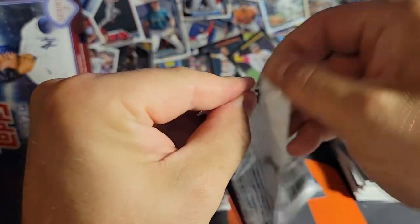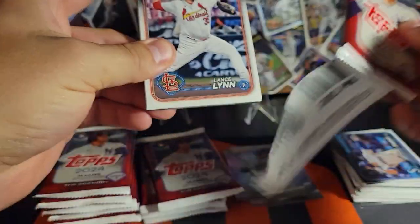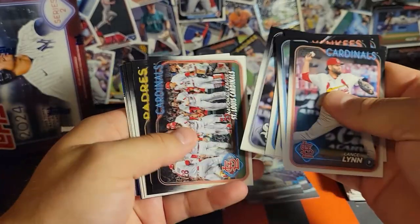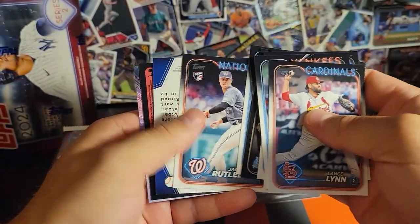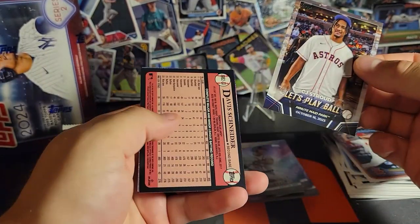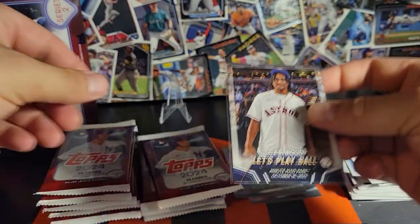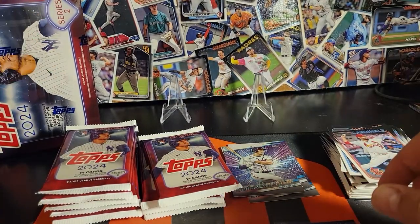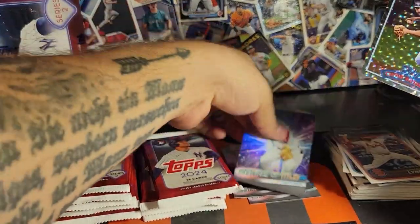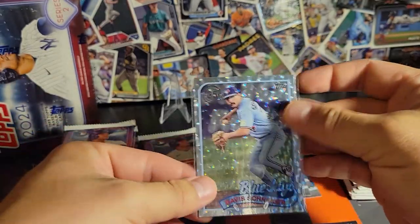These packs feel different than the other ones did — the actual plastic feels thicker compared to the previous video. CJ Stroud Let's Play Ball — we'll take all those we can get. Davis Schneider rookie foil board — those are the ones we're looking for. Heck yeah!